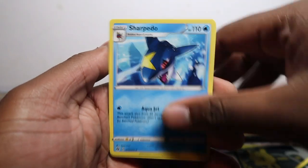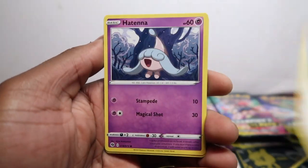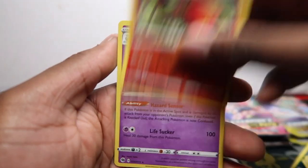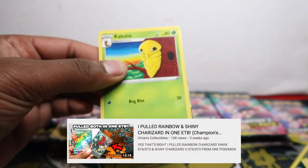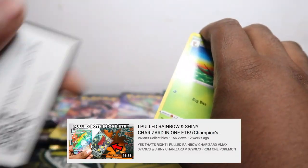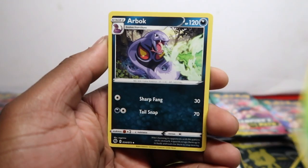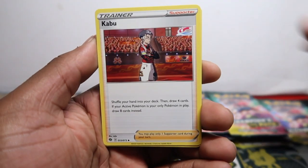Energy comes first, rare comes last. We got Rotombike, Sonya, Hatenna, Trubbish, Nickit, Machop, Perrserker, Sizzlipede, and Hatterene. Guys, thank you for watching — if you did watch that video where we got the shiny and the rainbow in one ETB, literally one ETB with both Charizards, that video hit 2,000 views in one day, which is the most views we've ever gotten in a day.